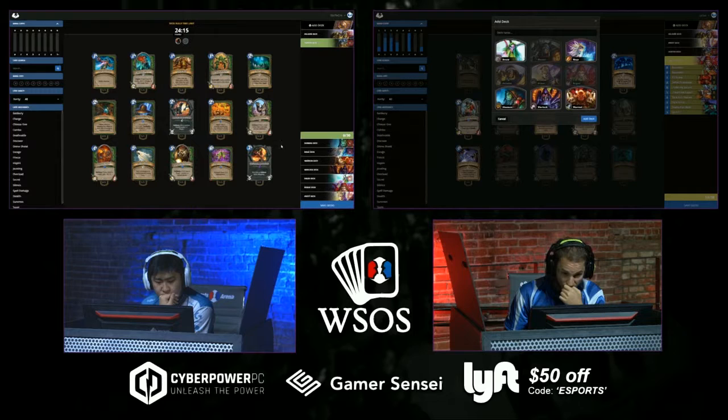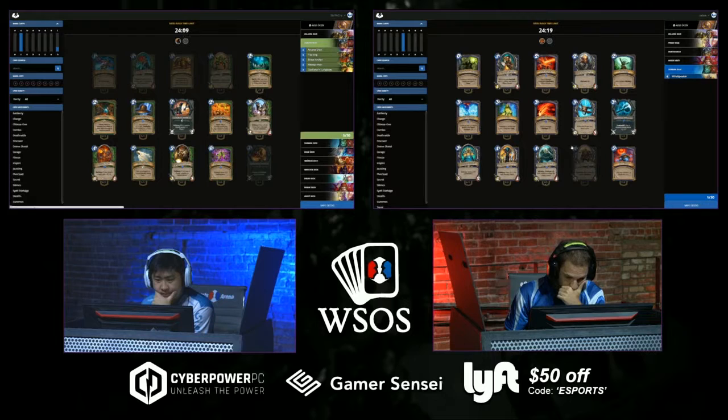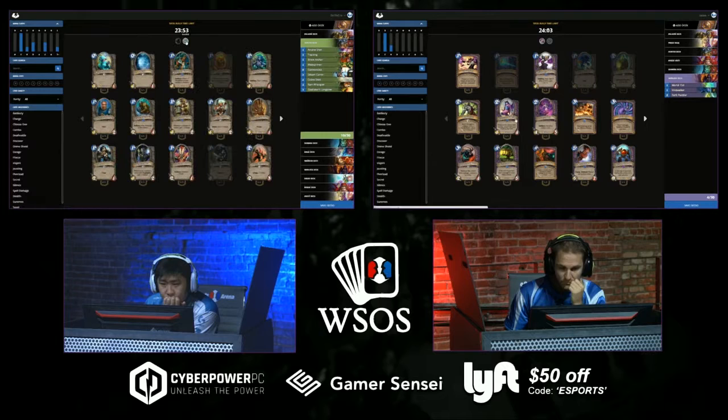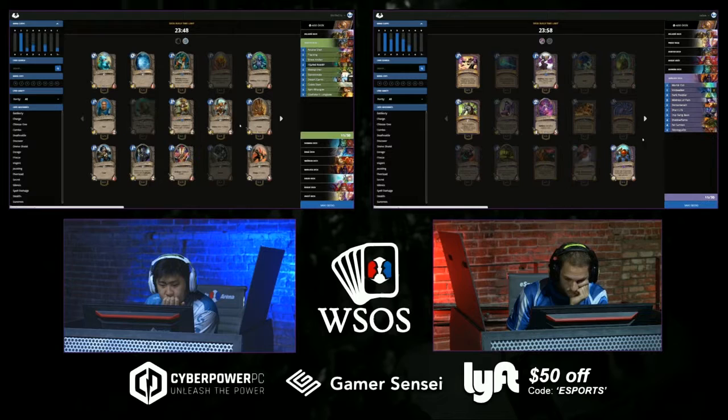The one thing going for Rogue in this kind of format is your hero power affects the board a lot and it's pretty cheap — you get like two hits over two turns and can generate tempo. I'm surprised Zelay just skipped the Tinker's Sharpsword Oil — he probably doesn't think he has enough to combo it. In Arena it's pretty hard to have a Prep or Backstab as an activator for Oil. It's pretty hard to pull off even in constructed.